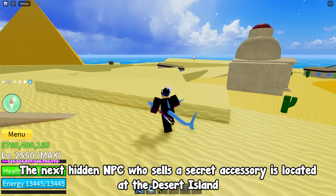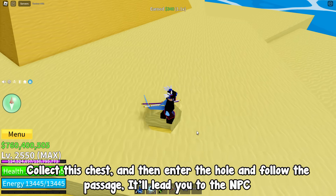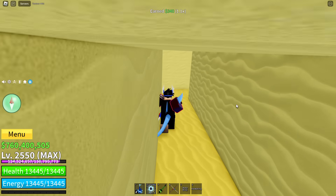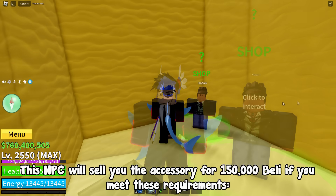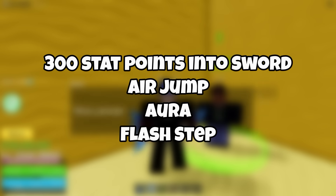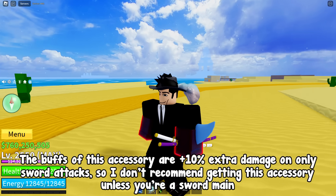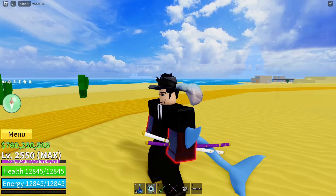The next hidden NPC who sells a secret accessory is located at the desert island. Collect this chest, then enter the hole and follow the passage — it'll lead you to the NPC. This NPC will sell you the accessory for 150,000 belly if you meet these requirements: 300 stat points into sword, and having bought the Air Jump, Aura, and Flash Step abilities. The buffs are plus 10% extra damage on sword attacks only, so I don't recommend it unless you're a sword main.